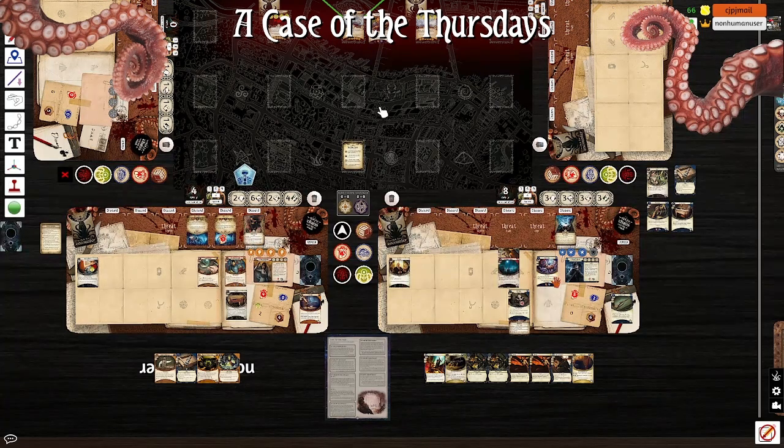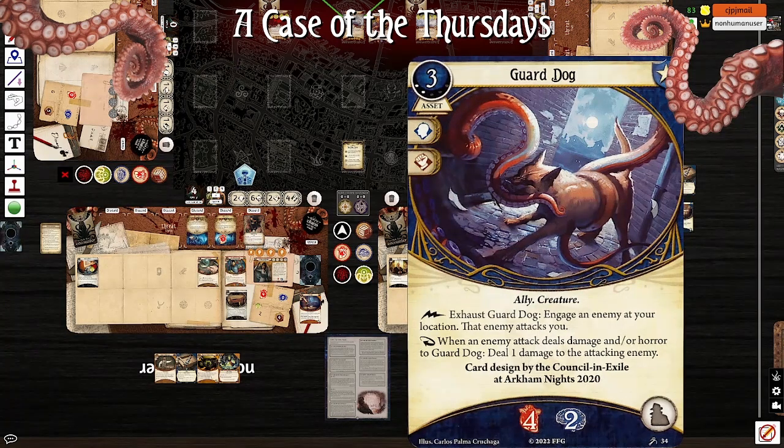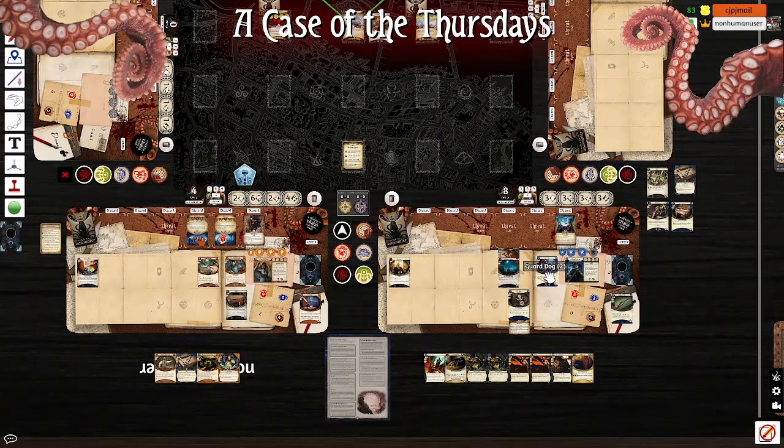If I were to put two damage on the guard dog, would it do two damage, or would it just be — I don't think it can. It says when it deals damage in a horror, guard dog — but it doesn't say you have to exhaust it. That's very interesting, so that's enemy attack deals damage. If it's different monsters then you can use it, but if it's two damage from one monster you couldn't.